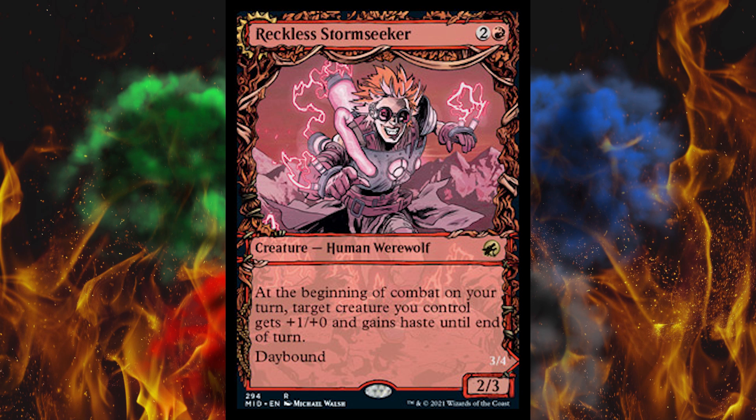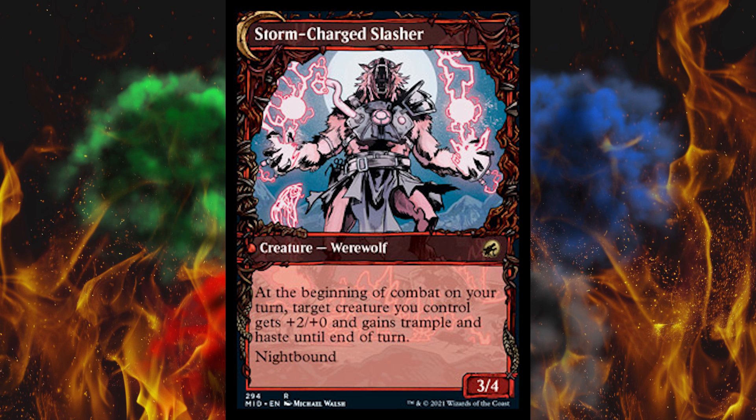Finally, Reckless Stormseeker — a 3-cost 2-3 human werewolf, daybound on this side. At the beginning of combat on your turn, target creature you control gets plus 1, plus 0 and gains haste until end of turn. Then on the back, Storm-Charged Slasher — a 3-4. At the beginning of combat on your turn, target creature you control gets plus 2, plus 0 and gains trample and haste until end of turn. You want to keep it on nightbound, which is easy — all you have to do is cast nothing on your turn. They can flip it back by casting two spells on their turn, but not everybody needs to do that. Werewolves are going to stick to nightbound pretty well, and it's looking like they're pretty nuts.